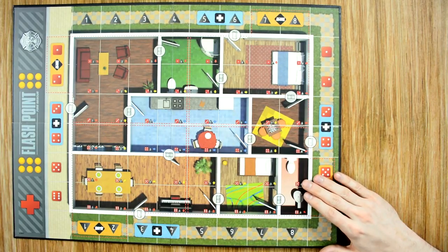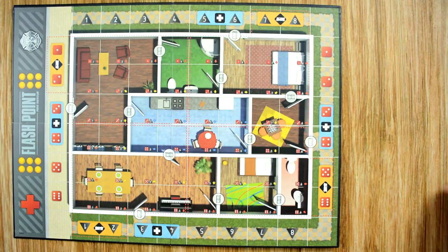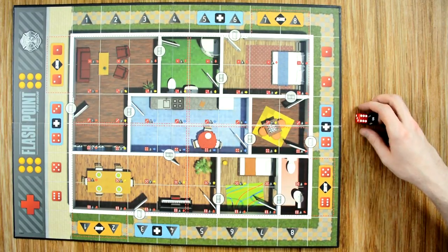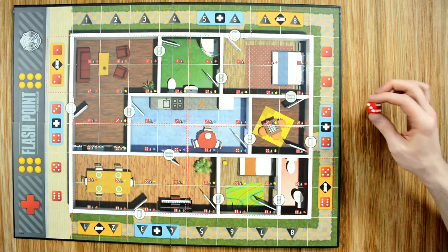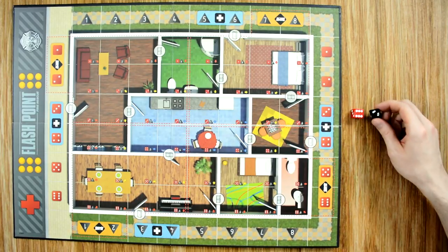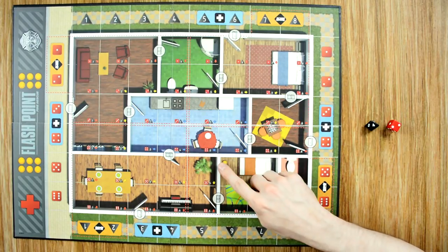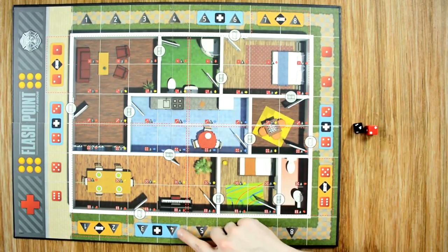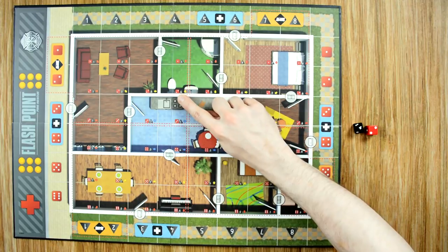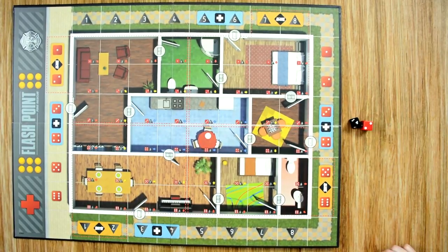The first thing you're going to do is choose the side of the board you want to play on — there are two sides, each with a different building setup. The board is broken into a grid that refers to the set of dice you'll be using. The left and right sides are numbered one through six for the red dice, and the top and bottom are numbered one through eight for the black eight-sided dice. As you roll these dice, you get a set of coordinates referring to a spot on the board — for example, a 4-2 roll coordinates with a specific space labeled as such at the bottom of that space.